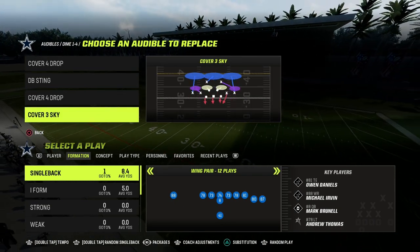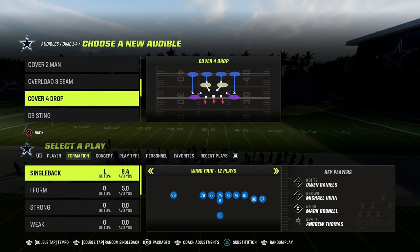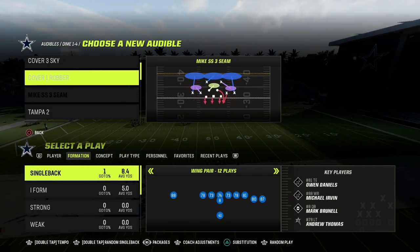Make sure that if you want to get my entire Detroit Tite offensive e-book, you join the Patreon. It's only $10 to become a member, and it gets you access to all of our Madden 23 offensive and defensive e-books.